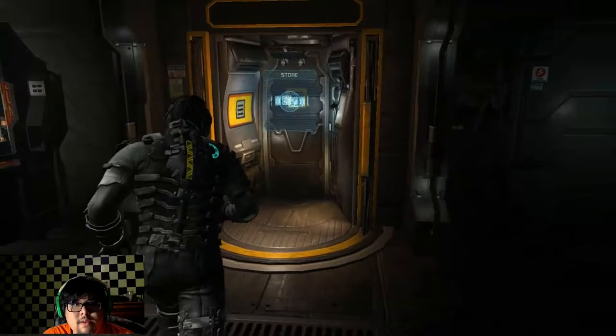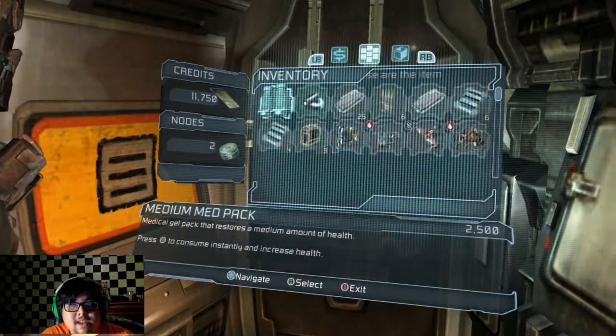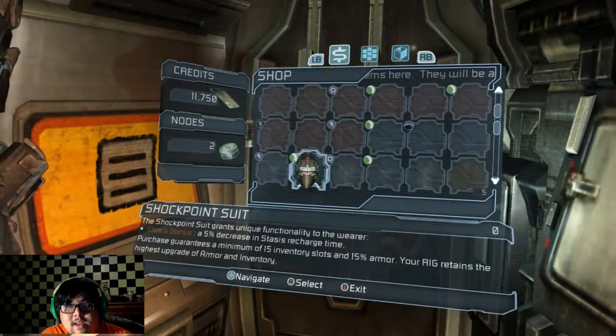Now that I've got all those, let's go to the store. Do I have anything to sell? Nay. Do I have anything to buy? Yay.